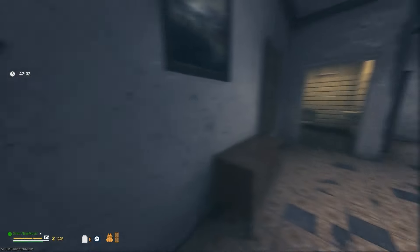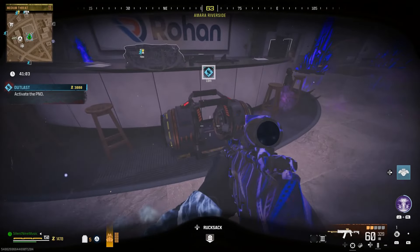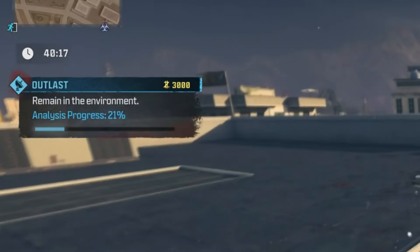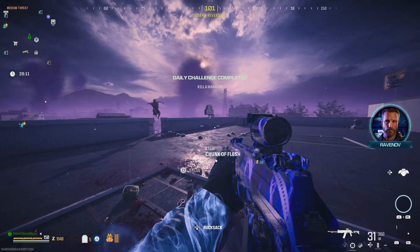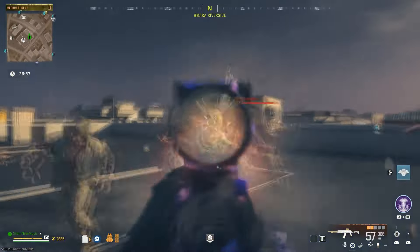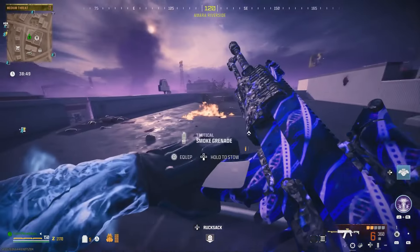Once you get into that zone, you want to get yourself the Outlast contract. If you've seen this glitch before, don't worry - we have many other glitches in this video. What you need to do is activate the Outlast contract, then you'll see a progression bar on your left. Wait until it hits around 90%, then cancel the contract. The game will be glitched out and will think you're still running the contract when you're not.